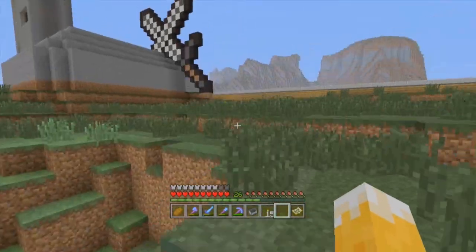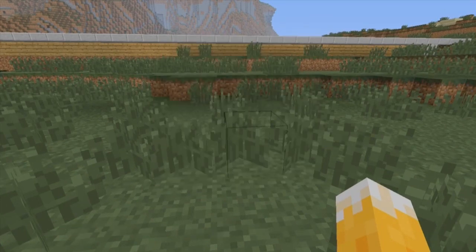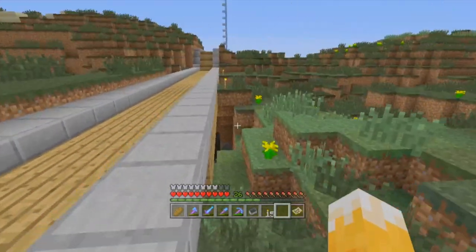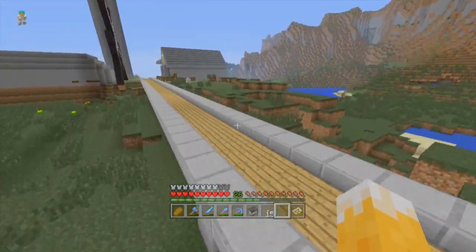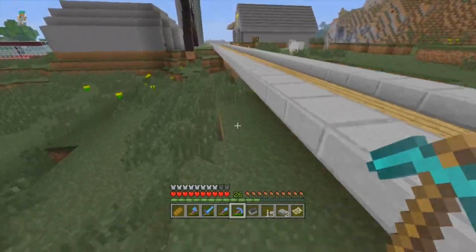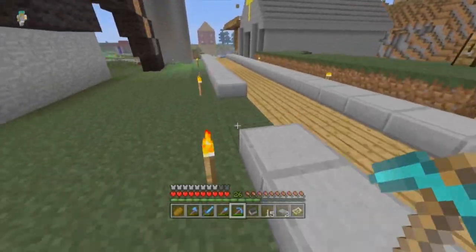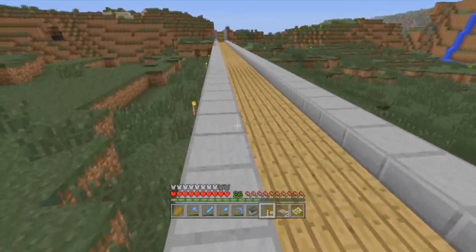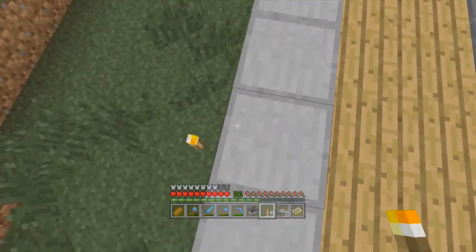That must be like two creeper explosions in a row. Now we're going to take advantage of our newfound raw pork chop fortune and cook those. Before that we'll head over to the village — actually we'll do that later. Also there's a cool little cave under my walkway — I'm going to leave that open just for the sake of coolness. We're going to get some wheat, that's why I was going to the village farm. We'll probably find some in a chest — actually we'll head over to the village farm and also place torches along the way.